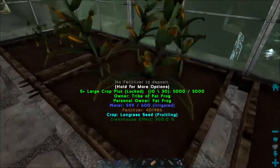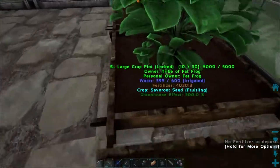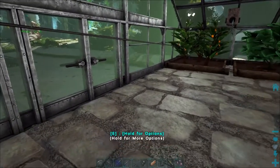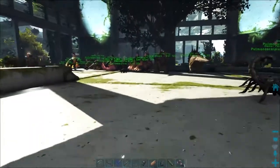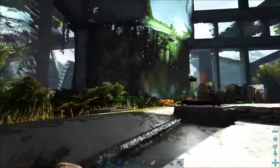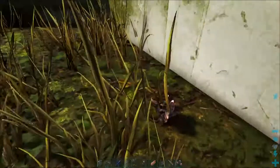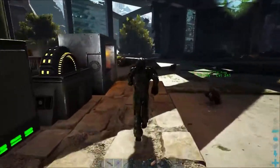Still at 300% — is that the maximum? These guys should be at 300% as well. Everything should be growing great. We could add at least two more rows of plants if we want. Our kibble system is getting in order. Checking the S-Plus egg collector: one Argentavis egg and three Raptor eggs. Starting to move forward, but we're going to need quite a lot more dinos to boost egg production.